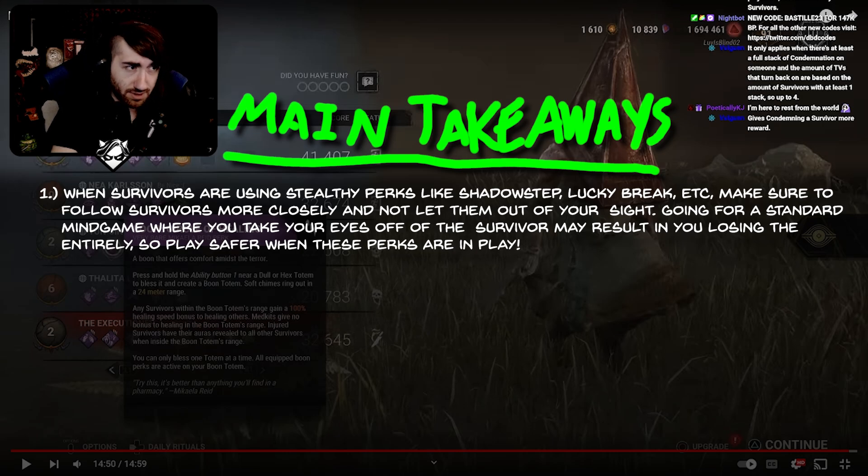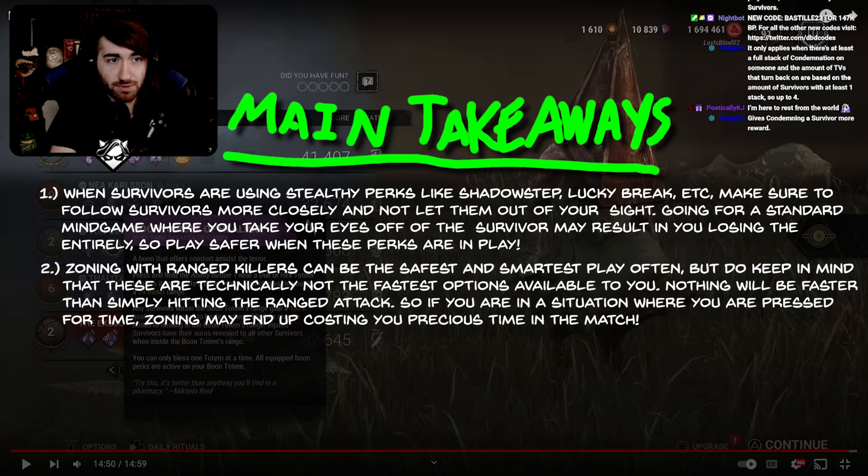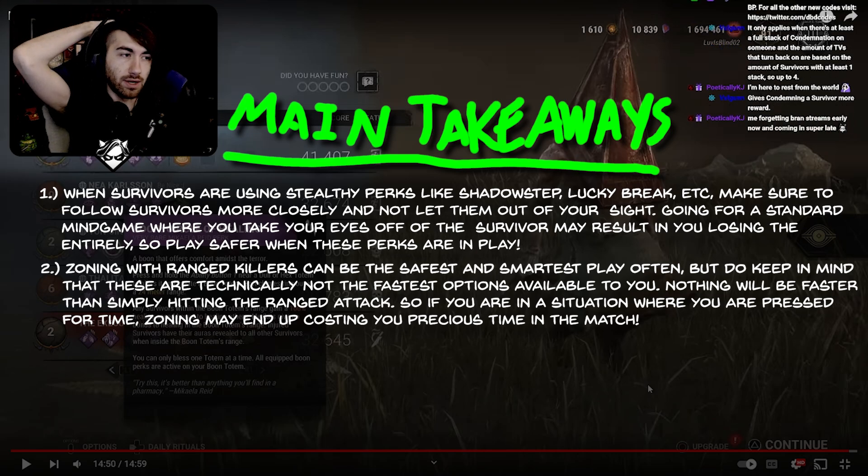Second thing — this is really minor. Zoning is a great tool on Pyramid Head and it got you some really good hits this match. But especially when you have a team that's very gen-efficient and time becomes of the essence, I would have liked to see more M2s out of you. That's how you circumvent chase — he has a chase circumvention power and one of the few powers in the game that can actually go through walls, like Artist and Nurse. More M2s would have made your chases even shorter, something akin to what happened with Cheryl at the end where you were hitting her through stuff and that chase was like 20 seconds. If you had more chases like that, it probably would have shaved off enough time to maybe get one more person. But the shots you did go for were good — I just wish I'd seen more of it.